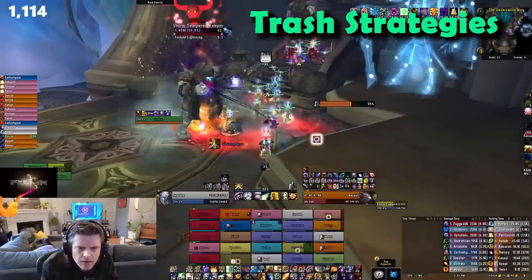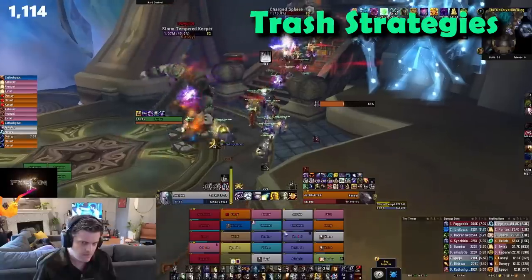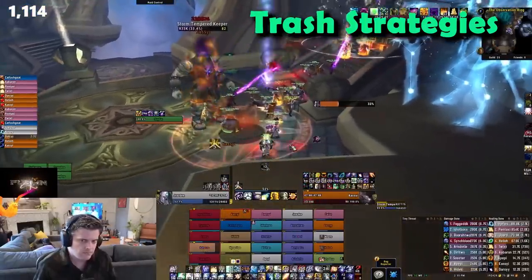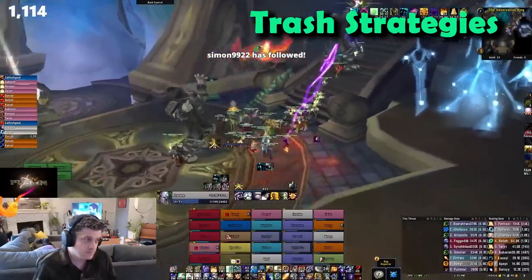These two guys, after Kologarn and around the main room, need to be tanked away from each other. They'll spawn a lightning orb that'll move from one to the other, and if it reaches it, it does a bunch of damage and causes issues. So just tank them away from each other and have a DK Chains of Ice it. They also need to die around the same time, or the alive one will enrage, so make sure you split DPS.